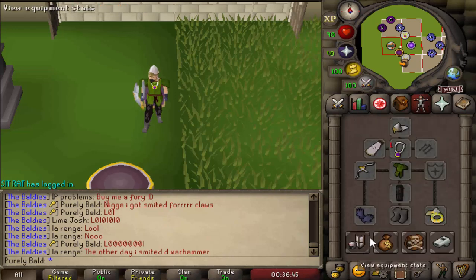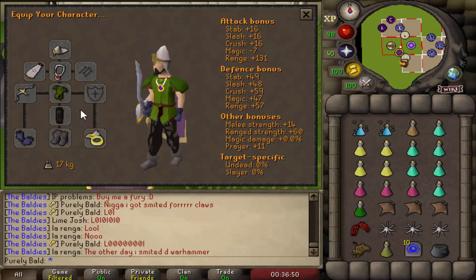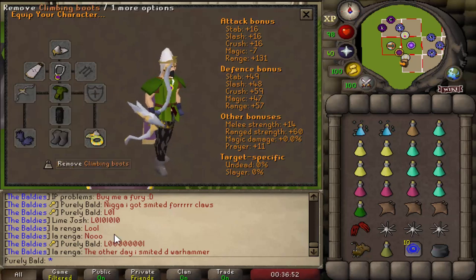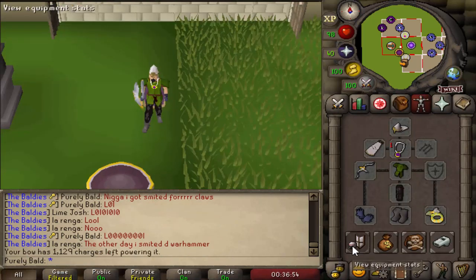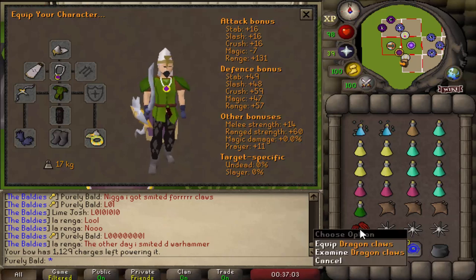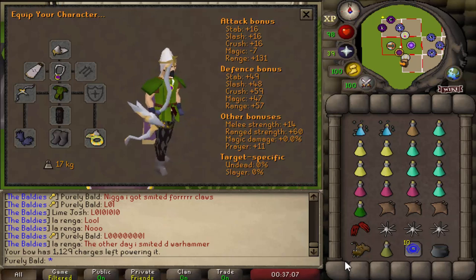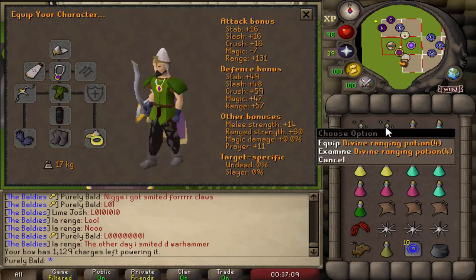So this is my inventory setup. I always bring a glory to teleport out, the archer's ring and the ranger's tunic along with the crossbow. I usually bring about 2k total charges — like 1k to charge it and then a ton on top. It almost takes 100 plus just to kill it on a Pure. I have dragon claws to anti-PK with only about 6 food total.